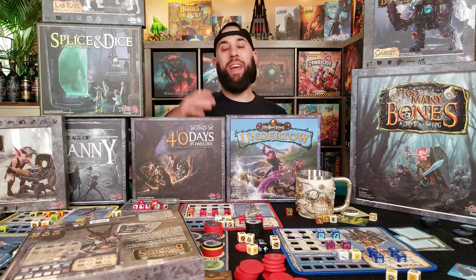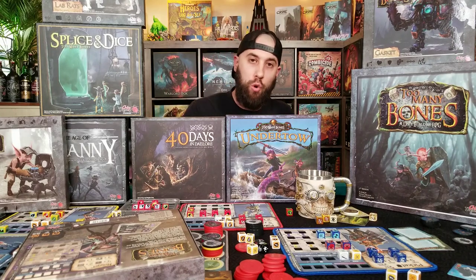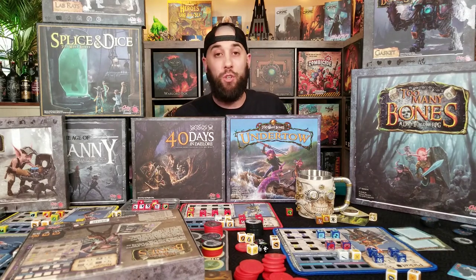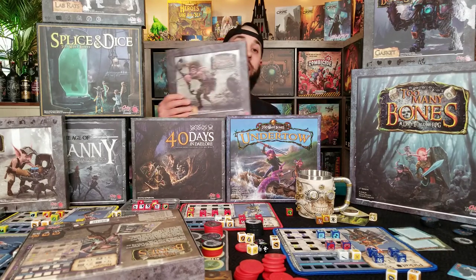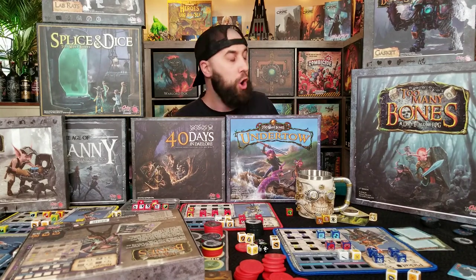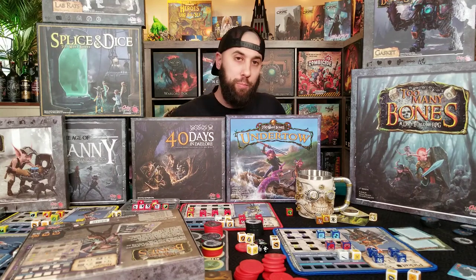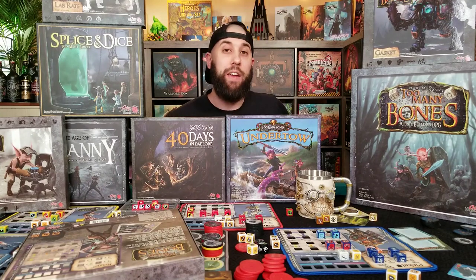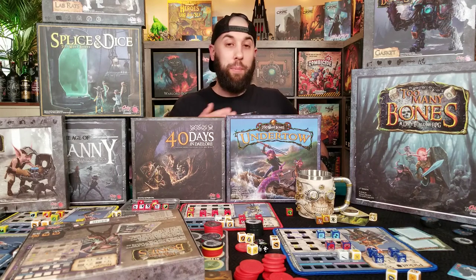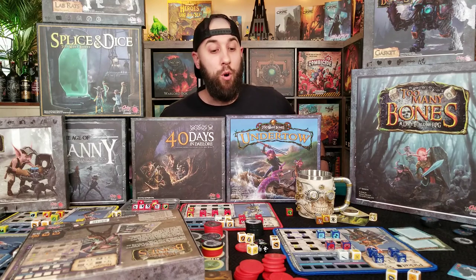The Trove Chest takes up an entire cube and it comes stacked with drawers and specific spots for all of your stuff. You got to take everything out of all of these boxes, but it is so worth it. The art on there is gorgeous, and it is just one of the most beautiful storage solutions I have ever seen for a game.